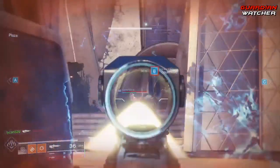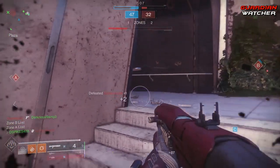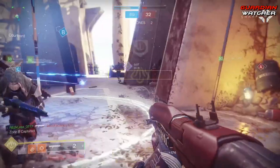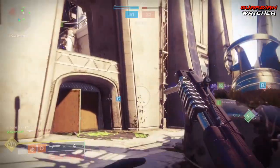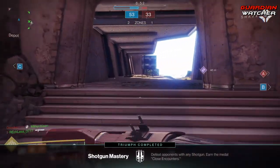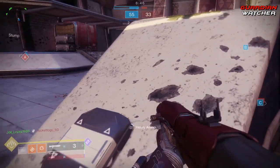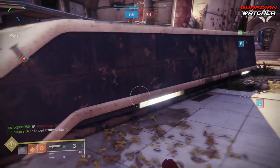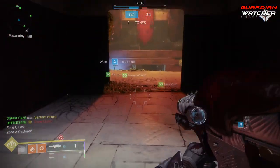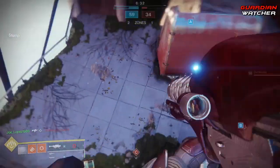Next is the exotic hand cannon, Ace of Spades. This thing is so good in PvE and PvP, and it's all due to its intrinsic perk, Memento Mori, which — reloading after a kill — loads the magazine with a few extra damage bullets. It also grants radar while aiming down sights, as well as High Caliber Rounds and Firefly. I will note that even though the Ace of Spades is the only weapon in the game that has Firefly as of this video, its animation is heavily similar to the current Dragonfly perk that we all hate so much. I wouldn't put it past Bungie if they just changed the name as well as the description of the perk.